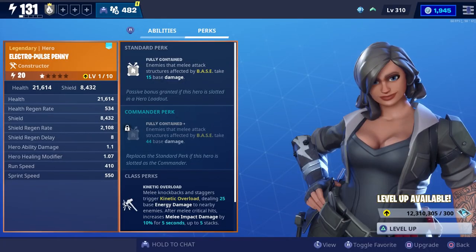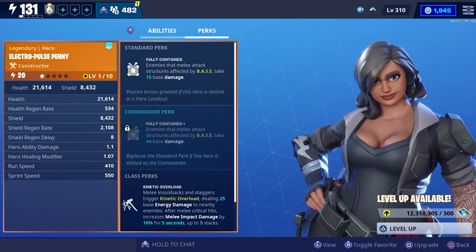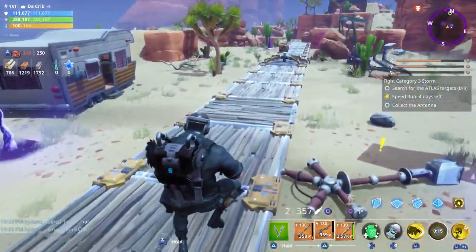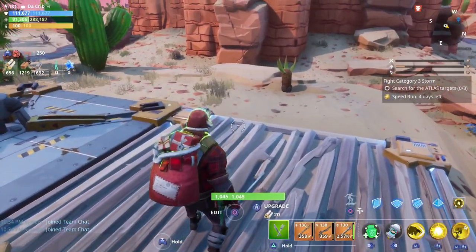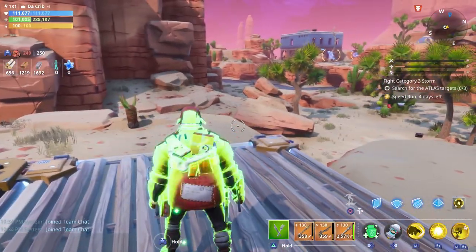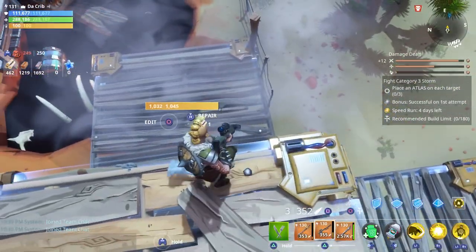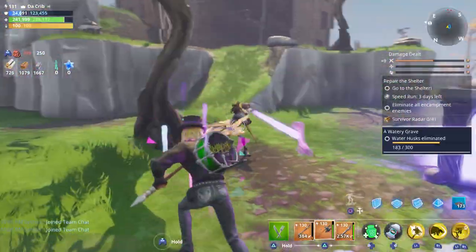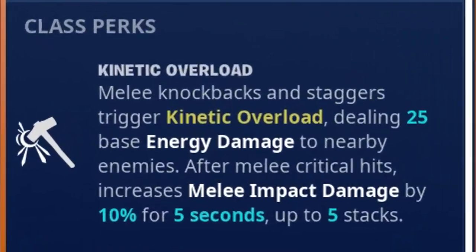There are also constructors that allow you to deal damage with your base, like Electro Pulse Penny and Thunder Thora. You can increase the size of your base by using Mega Base Kyle, and you can also make it heal yourself as well as your teammates by using Warden Kyle. There are quite a few other heroes that have perks that can buff your base. All constructors also have Kinetic Overload, which helps you do extra melee weapon damage whenever you deal enough impact.